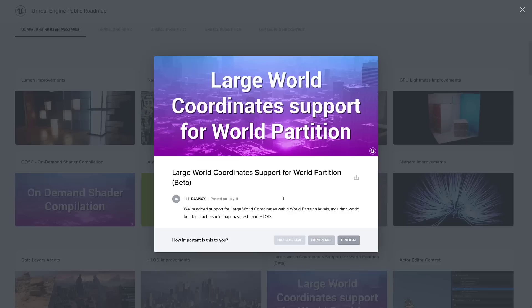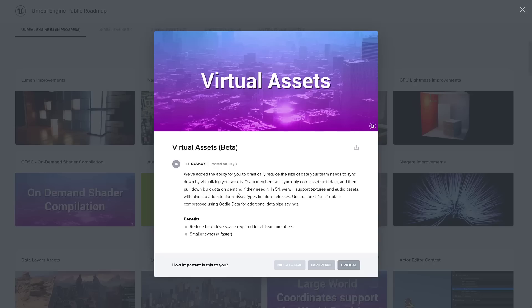Then we've got large world coordinate support for world partitions. Large world coordinates generally don't matter to too many people, but if you are doing a galaxy-scale game, you're going to like having them. It basically means 64-bit versus 32-bit coordinates, allowing you to express galaxy-scale positioning. So if you're making something like No Man's Sky but want to have your world in fixed actual coordinates, that's what large world coordinates allow. This is something Unigine has always been able to brag about, and it's a nice addition for certain people.